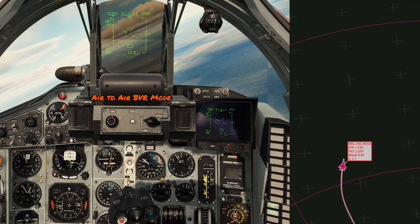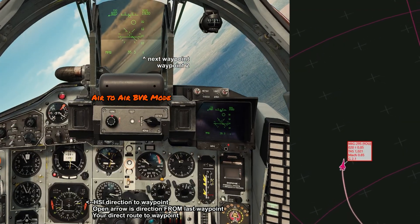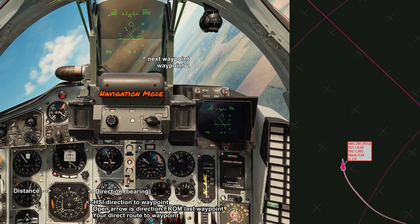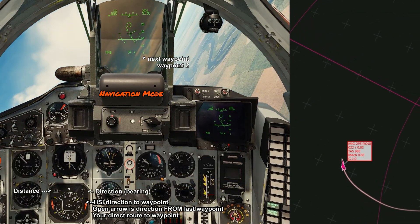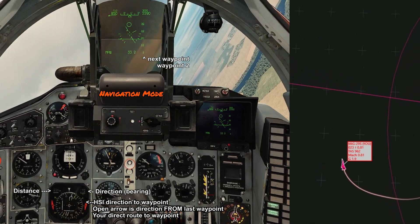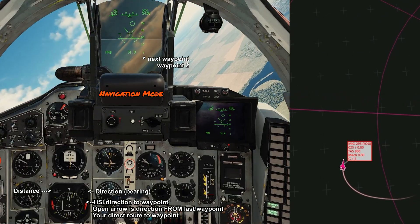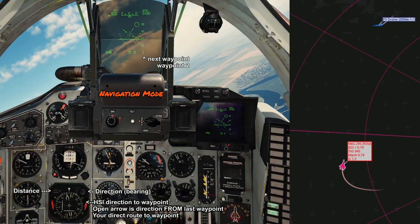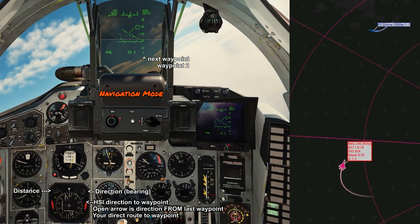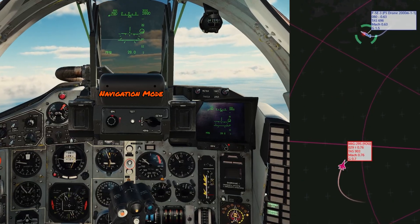If you want to figure out where to go next, we go back into nav mode, and because we've reached waypoint one, we will automatically switch to waypoint two. The HSI to the left of your stick will show you the direction to your waypoint. It will show you the bearing on the right side and the distance on the left side, which will count down and match the distance in your HUD. There are two arrows on the HSI. The open arrow is the ideal direction from your past waypoint, whereas the smaller, thinner, closed arrow is your true direction you have to fly to get to the waypoint. As you get closer to the waypoint, the two arrows will converge.